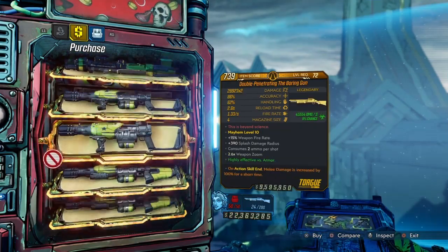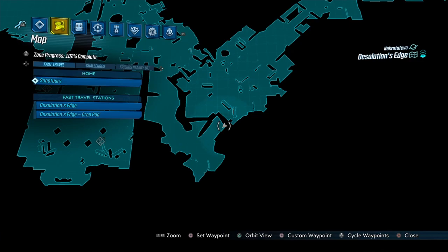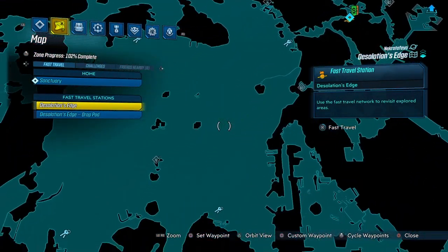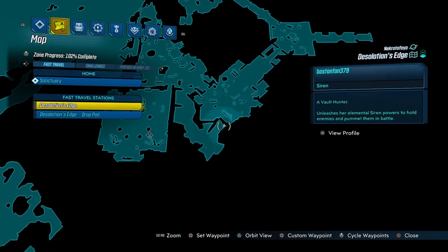We do have a qualmizer, a boring gun, and a transformer for this machine. Go to Destellations Edge, just go through the area, go to the Malon base, and the machine should be right here.